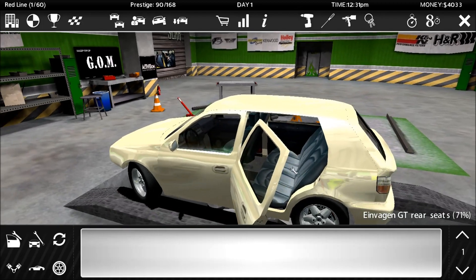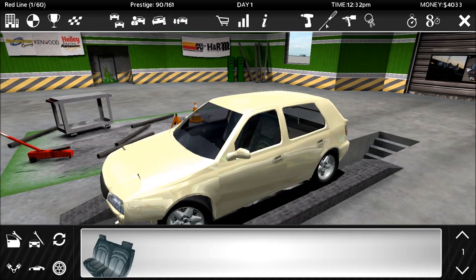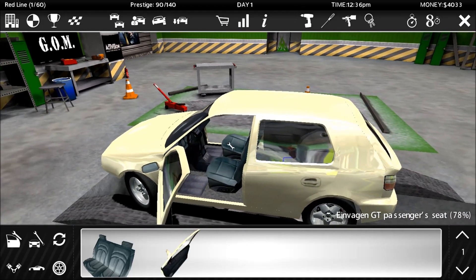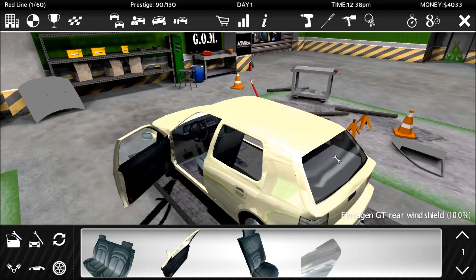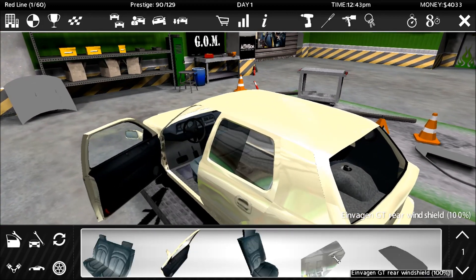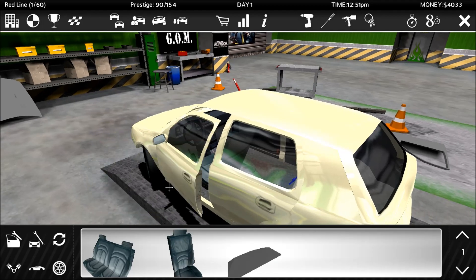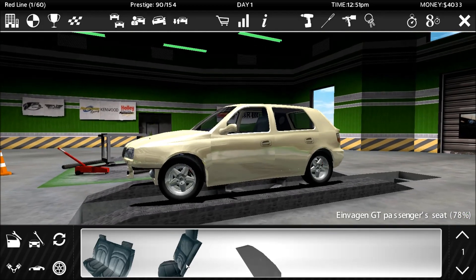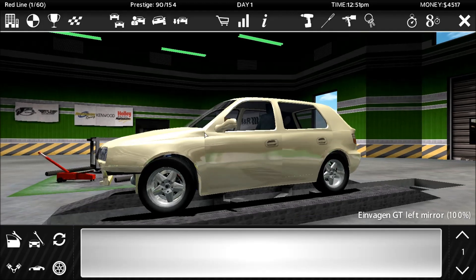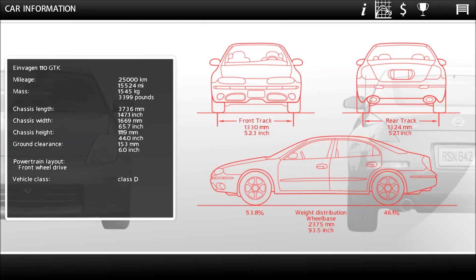The first thing you'll need to do is rip out the interior — that stuff is garbage. Front seats, back seats, the hat rack. You can take the doors and all that off if you want, but I'm going to leave them on because I like my car to look like a car. Anyway, sell that stuff — you don't need it. The seats go for $484.